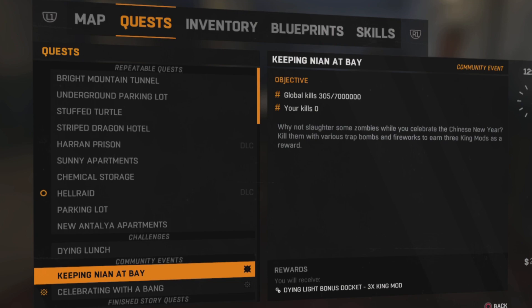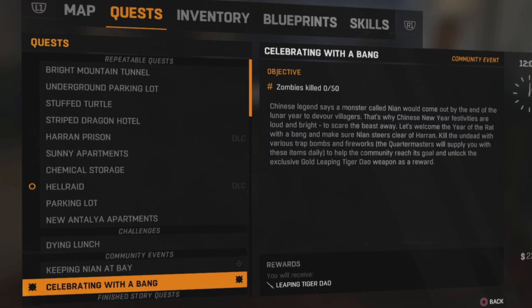On with the quest. Keeping Nyan at bay is the global goal and we'll get three King mods for taking part in that one. The personal challenge is called Celebrating with a Bang — you've got to kill 50 zombies but you can only kill them using trap bombs and fireworks. The reward for this one is a Leaping Tiger Dao, which is actually a gold weapon.